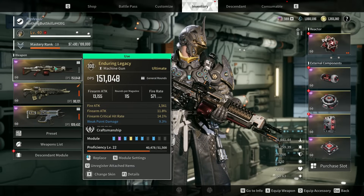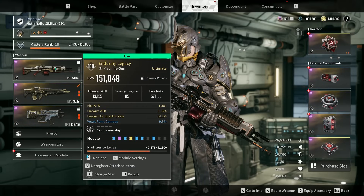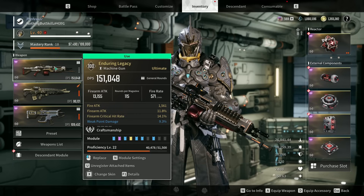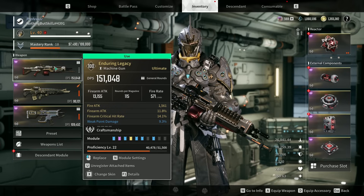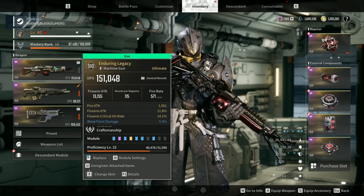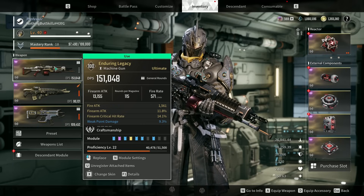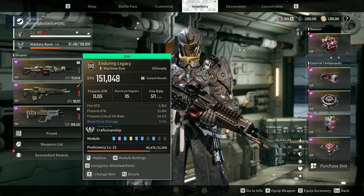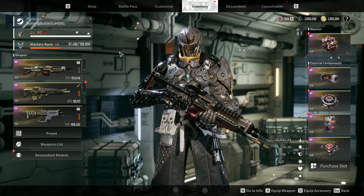On my Enduring Legacy I already have fire attack, firearm attack, and fire critical hit rate. I'd like to replace weak point damage with critical hit damage, or maybe swap the fire attack mod to free a slot for something different. I haven't played with this enough to know what works best, but I definitely want critical hit rate and critical hit damage on here, and maybe Colossal as well.